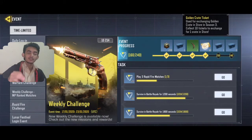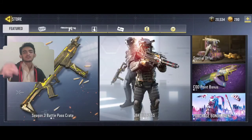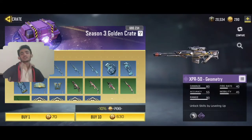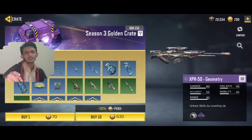The third method is weekly challenges — there are some weekly challenges where you can get 10 golden credit tickets. So these were the three methods to get golden credit tickets, and from golden credit tickets you can buy a golden crate.